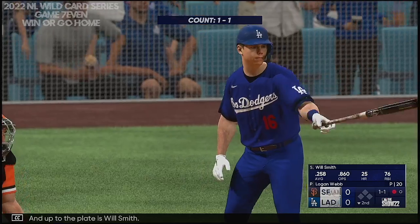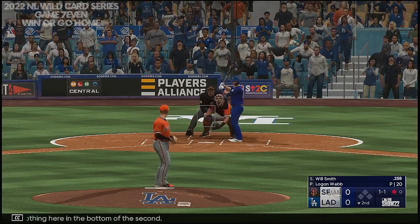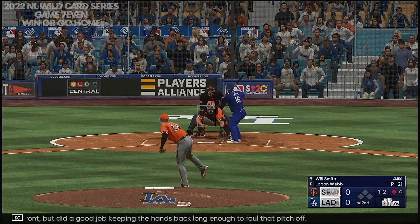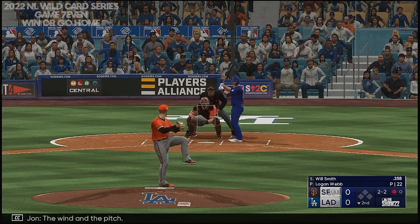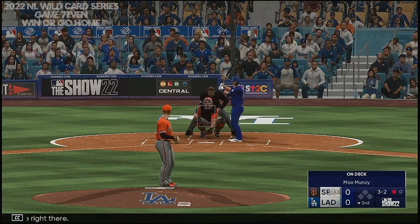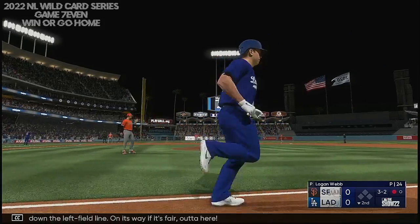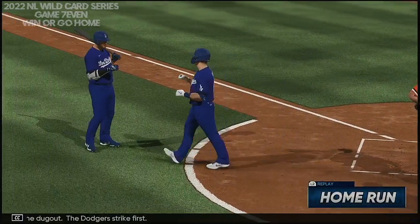Up to the plate is Will Smith — nothing here in the bottom of the second. Next offering is foul back. He's a little out front, but did a good job keeping the hands back long enough to foul that pitch off. Next one misses, count is two and two. This one is smoked down the left field line — on its way, it's fair, out of here! That'll fire up the dugout. The Dodgers strike first, it's 1-0.